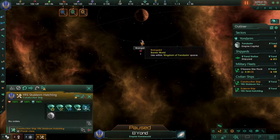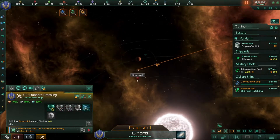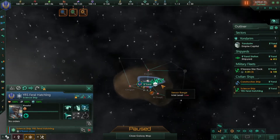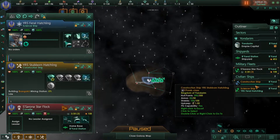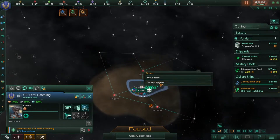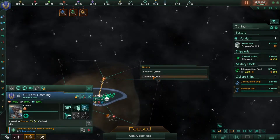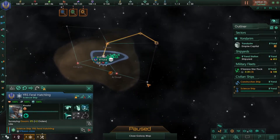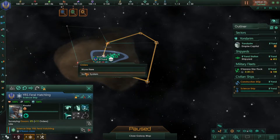For civilian ships, the construction ship can build mining stations on top of resource deposits — just right-click and select build mining station. The science ship can explore uncharted star systems — right-click and click survey system. If you want to survey multiple systems, hold shift and right-click another system. As long as you hold shift you can stack these commands on top of each other.